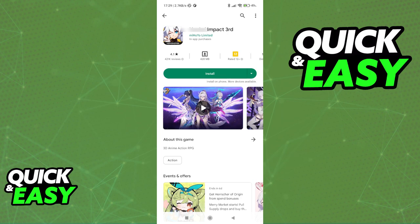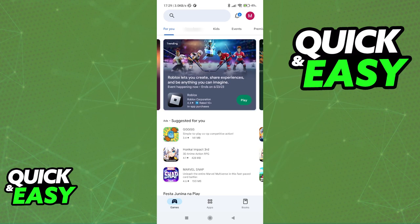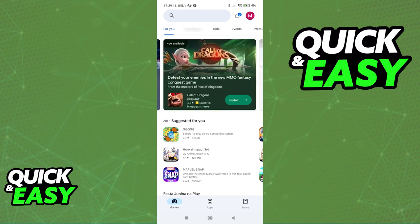So, for example, if you are playing something like Honkai Impact, what you would have to do is sign into the same account. Basically, this depends from game to game, and if the game offers a way to transfer the data, you will be able to transfer it to another account. Otherwise, it's impossible to save your data to another account.